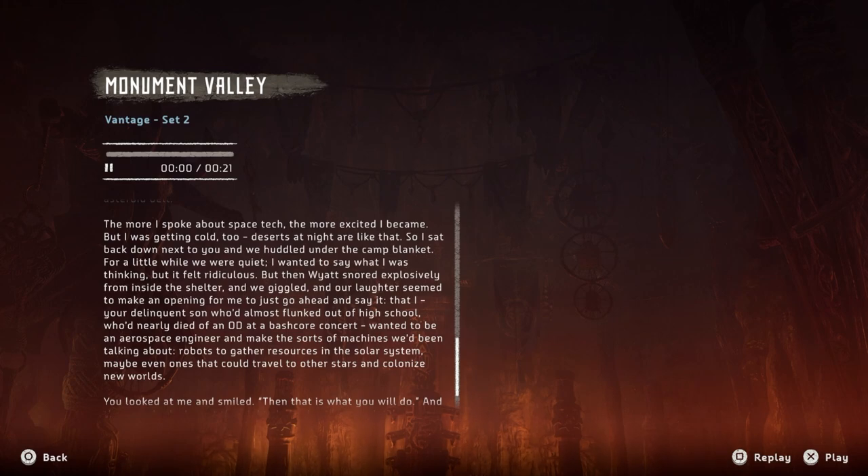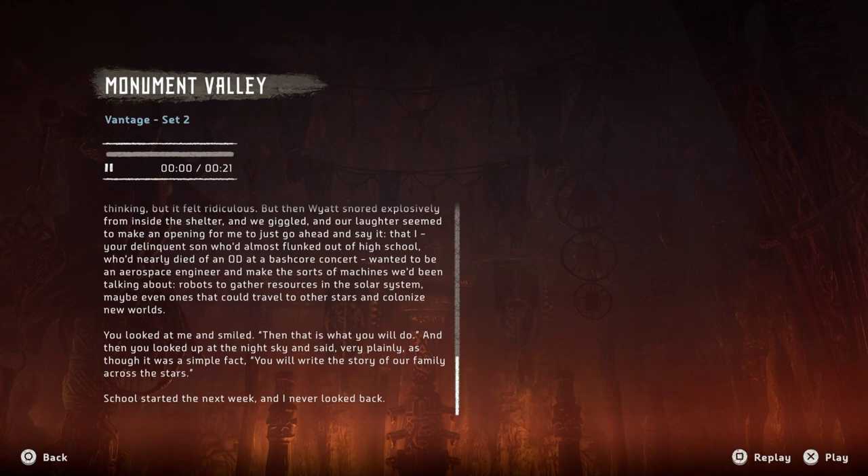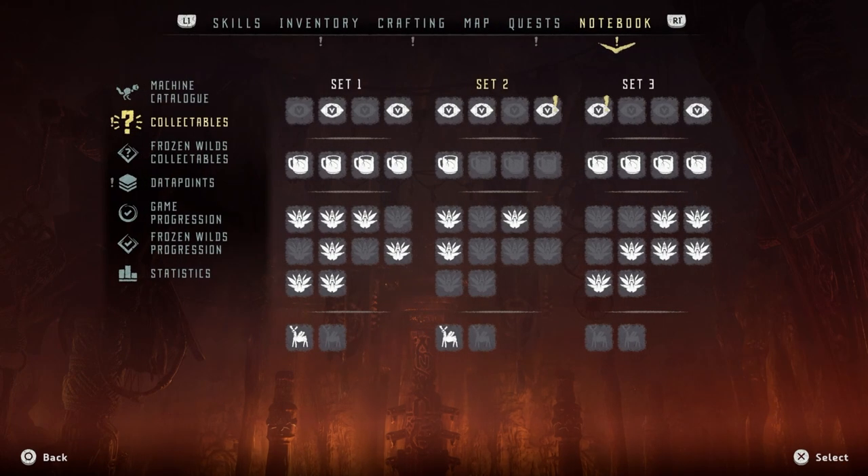'The more I spoke about space tech, the more excited I became, but I was getting cold too — deserts at night are like that. So I sat back down next to you and we huddled under the camp blanket. I wanted to say what I was thinking but it felt ridiculous. But then White snored explosively from inside the shelter and we giggled, and our laughter seemed to make an opening for me to just go ahead and say it: that I — your delinquent son who'd almost flunked out of high school, who'd nearly died of an OD at a bash school concert — wanted to be an aerospace engineer and make the sorts of machines we'd been talking about.'